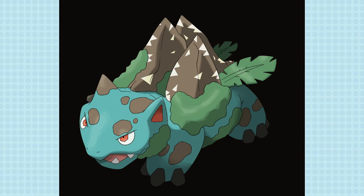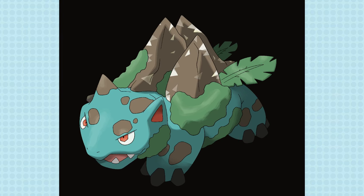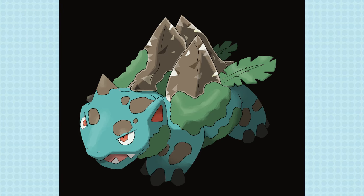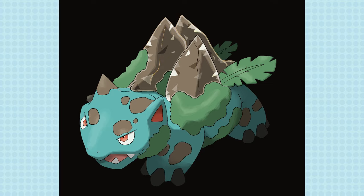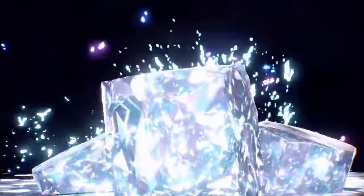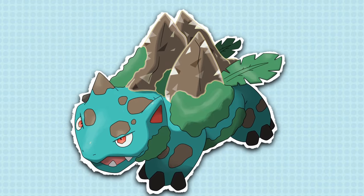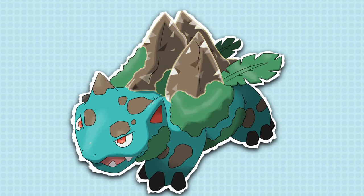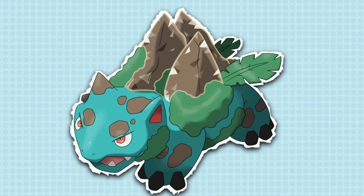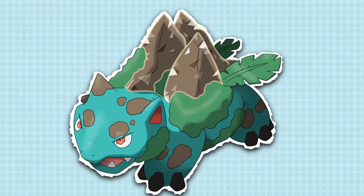Although Venusaur with a dual Terra typing might have quite a few more weaknesses, I feel like Grass-Rock would be a pretty good dual Terra type for it, and it still does look pretty grassy. Terra Venusaur becomes the mountains themselves, gaining the Rock Terra type — or even Grass-Rock. Look at those spires!